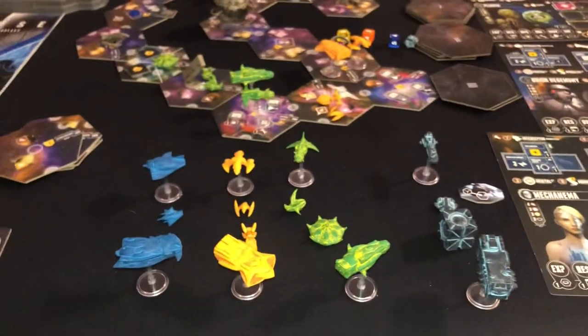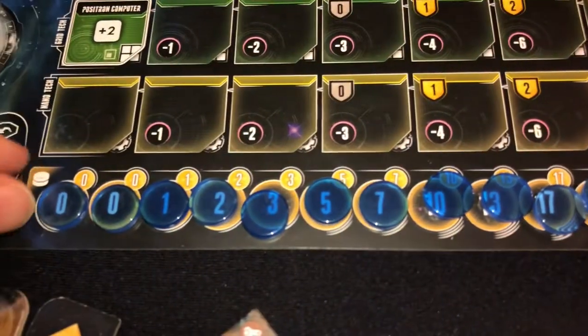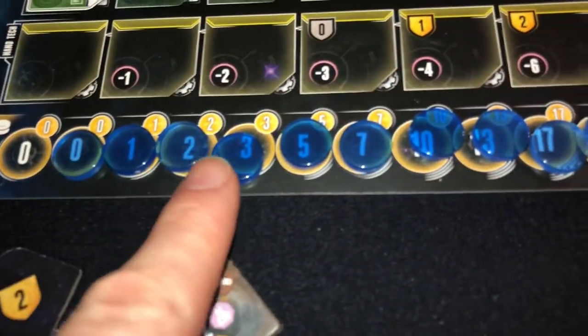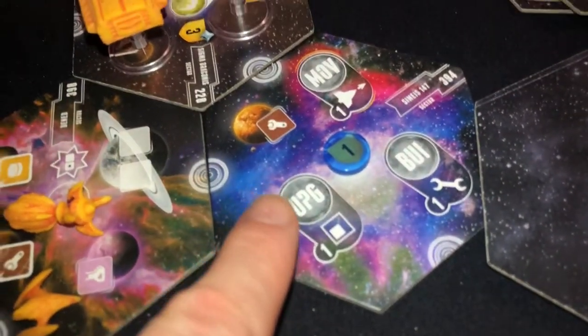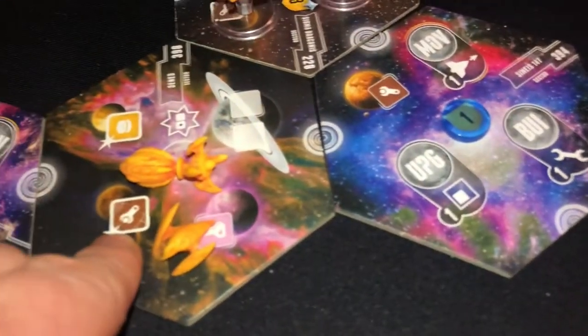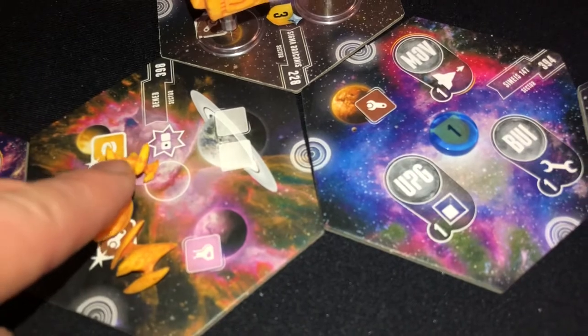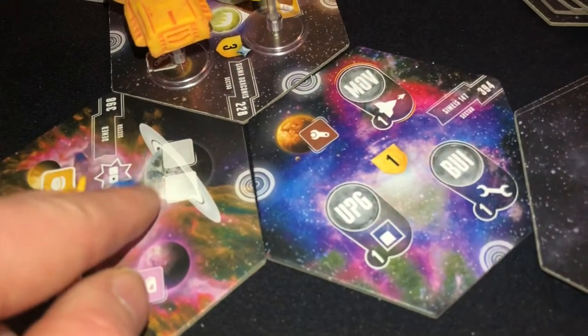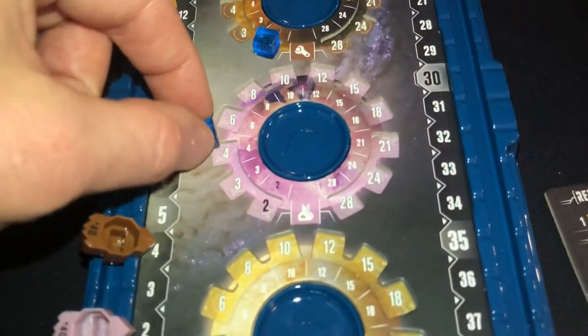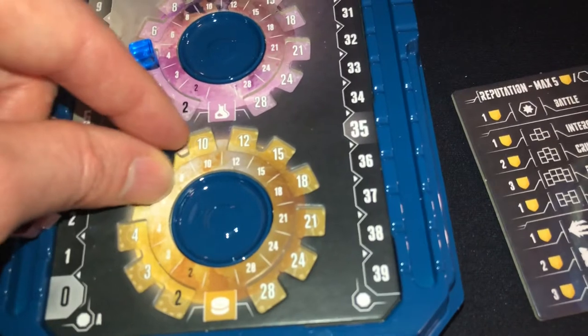Eclipse is about building an empire and building an economy. As you start using these tokens to occupy different territories on these systems, you're going to start owing money. But the planets are going to start giving you benefits. Right here this is for materials, this is for currency, and this is for science. Every time you control a system — put your control token right here — you would have those three resources. You come up here and increase the cubes for these, which tells you how many of those resources you get every turn.